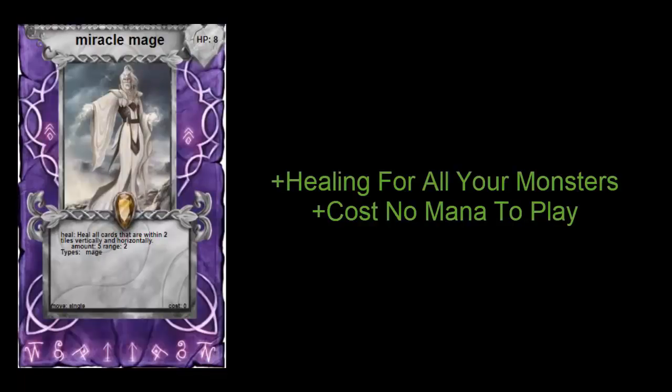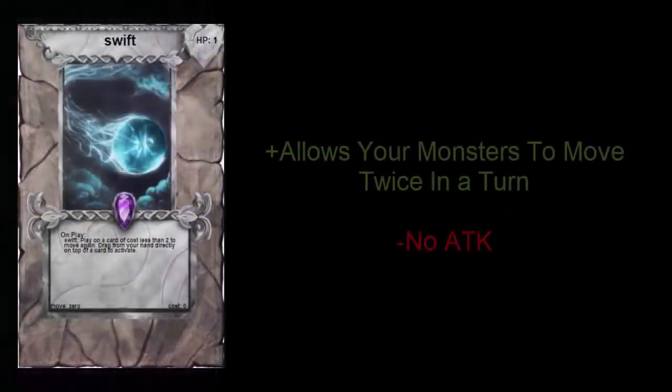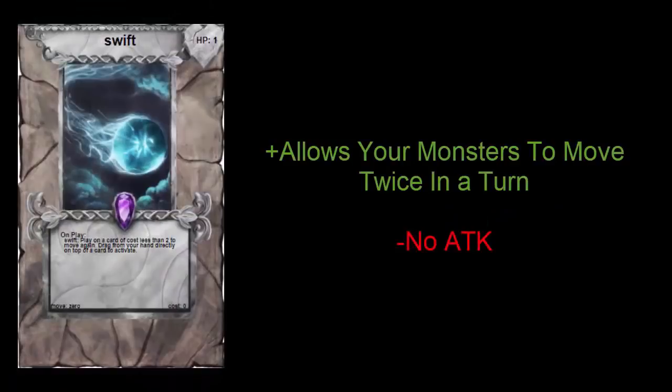Next up is the Miracle Mage, and this might be my favorite monster in the entire Bog starter deck. Its healing is invaluable in battle — its Heal effect gives 5 HP to any of your monsters within a two-tile radius. This guy costs zero mana to play, so it's easy to drop and basically serves as a medic. Keep it close to your king and you can get a nice heal every single turn.